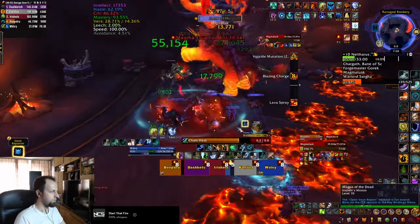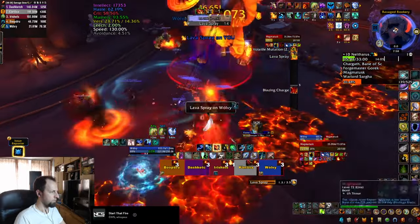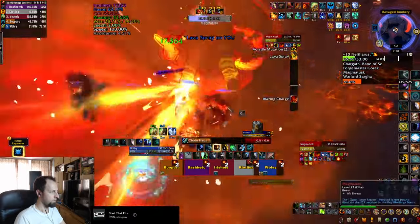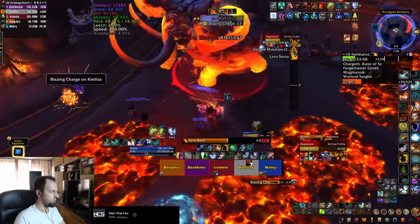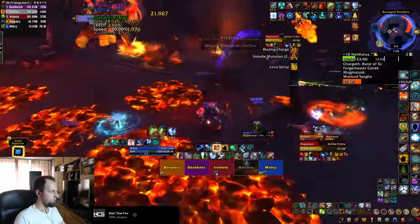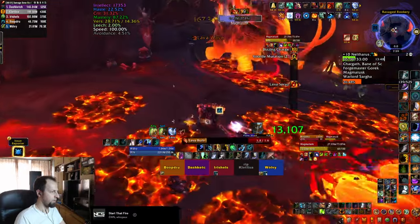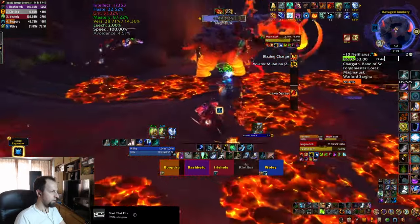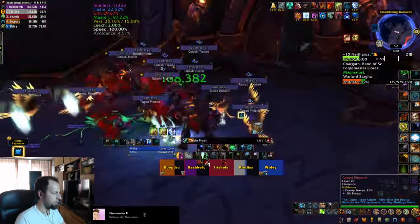His last ability, Volatile Mutation, does a bunch of AOE damage and leaves a dot on everybody in your party. Defensives and healing cooldowns should be ready here. Keep in mind the fight progressively becomes harder as the boss gains stacks, increasing the initial damage of the mutation, the duration of the dot, and the number of waves that spawn after the boss charges. The later stages will be much harder.